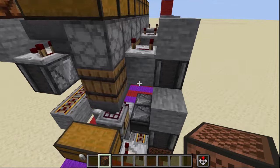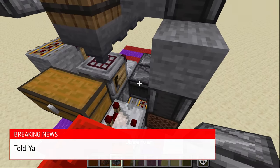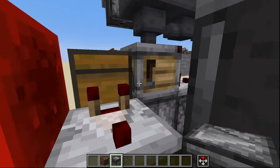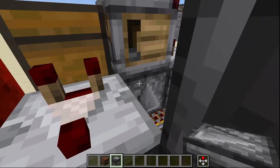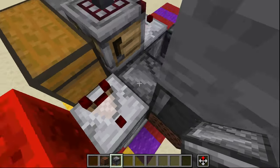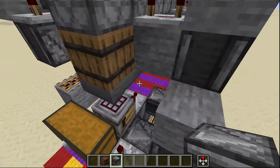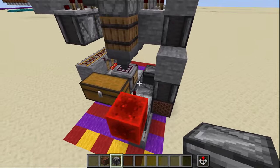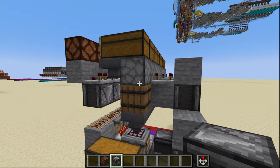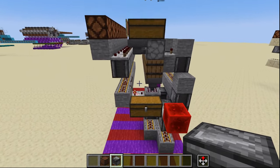I am an absolute fool — real quick, what we need to do is come down here. We misplaced this observer right here, so we're going to go ahead and remove the observer from right there and we're going to place it facing into the observer underneath the autocrafter right here just like that. You can see our arrow pointing back towards this way. My apologies, that will fix everything that was going on for it not working.